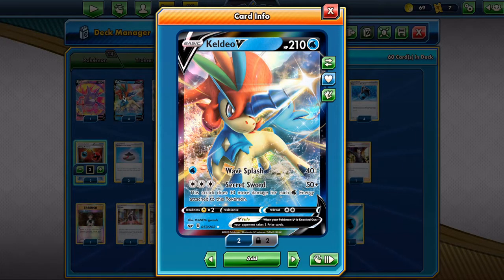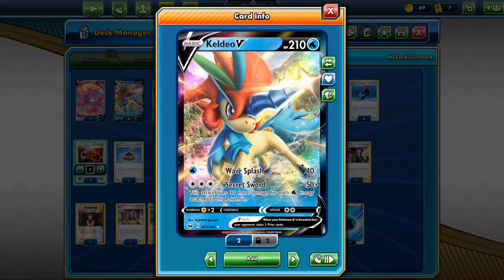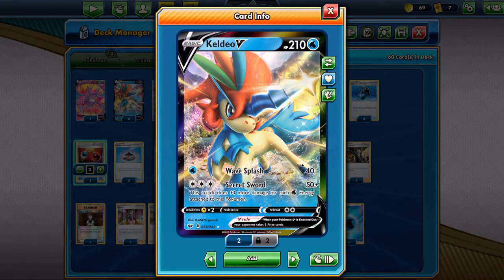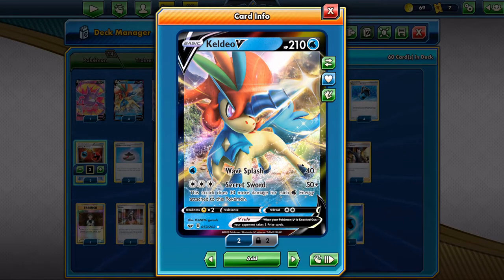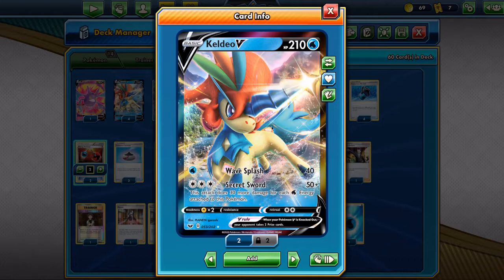I can deal with that, it's alright. It also has a Wave Splash stack which can be useful against things like Mad Party or just to weaken out Pokémon. 40 damage is a lot of difference if you need to finish something off with Sacred Sword.